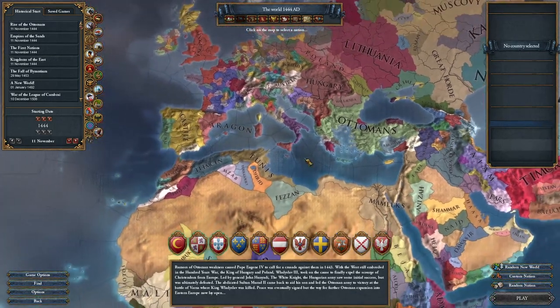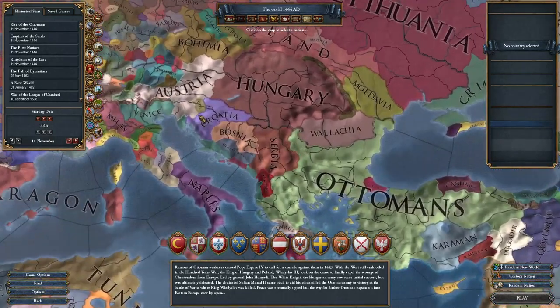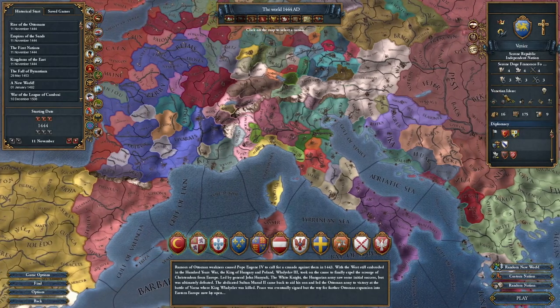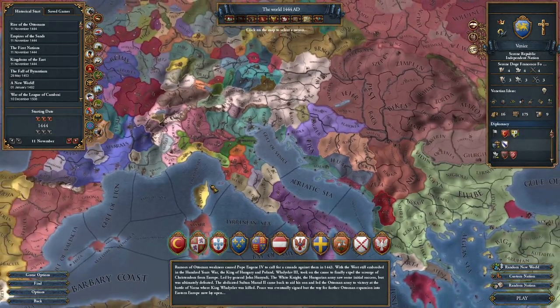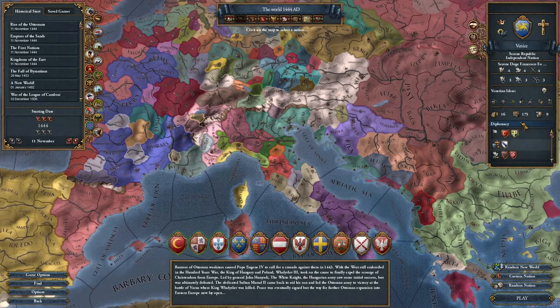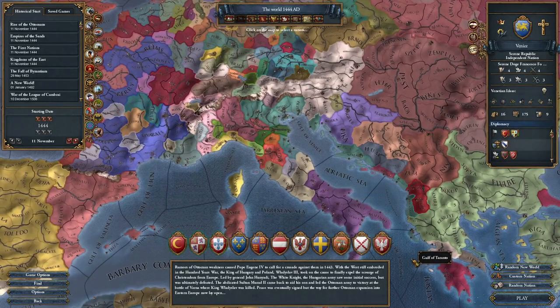We're just going to pick some random country — let's say Venice. Barely ever played as Venice. Once you select a country you get a bunch of information about it over here. Don't worry about it too much. The ideas are what kind of makes you your own unique country for the most part, and they get unlocked throughout the game, so that can be a reason to choose one country over another. It also gives you some other information about how big you are, your diplomatic relations, your leader, tech level, government type, and religion.